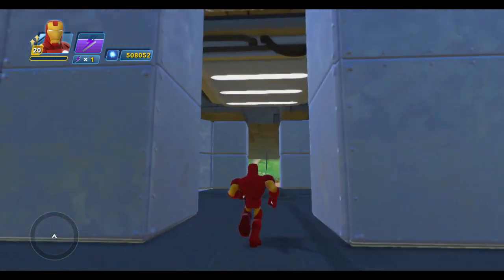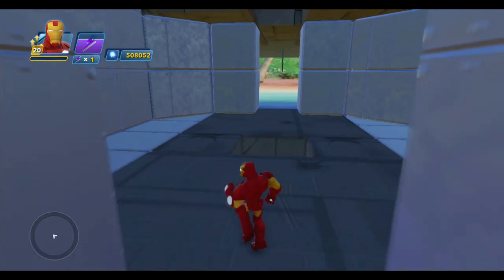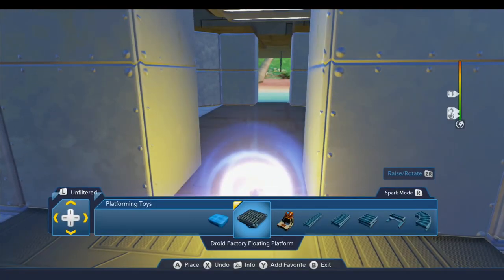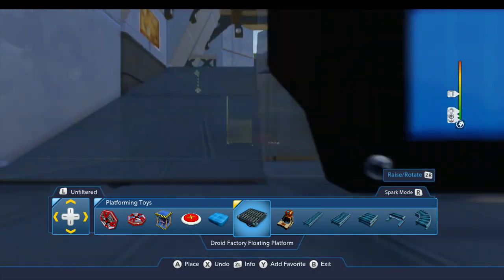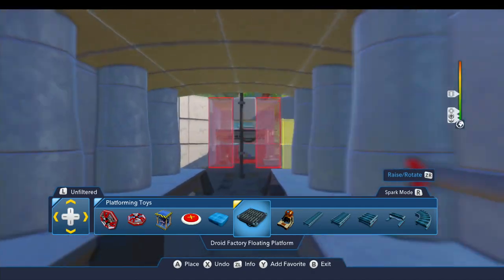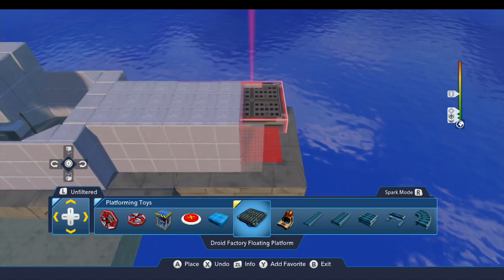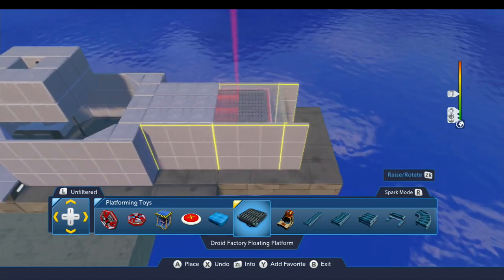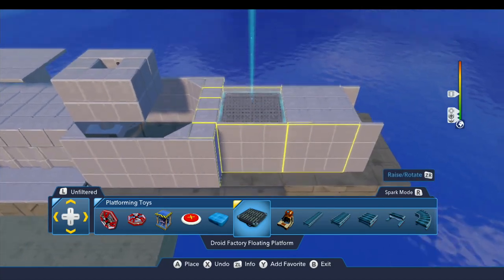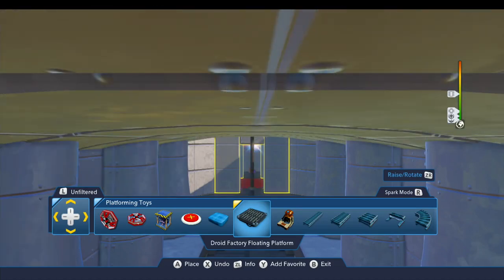Yeah, that helps the ceiling in there too, so I like that. And while I'm at it, Jet Blast 190 had suggested adding a couple of wedge blocks up on top of the ceiling for the galley, and now I'm wondering if maybe this platform might be a better choice.